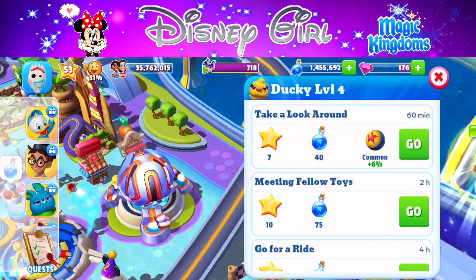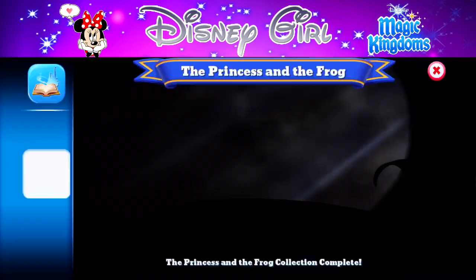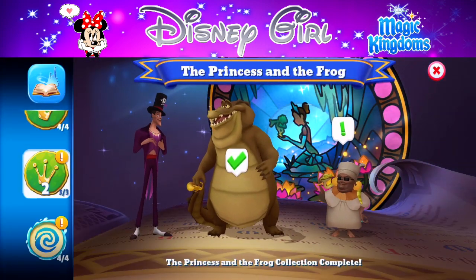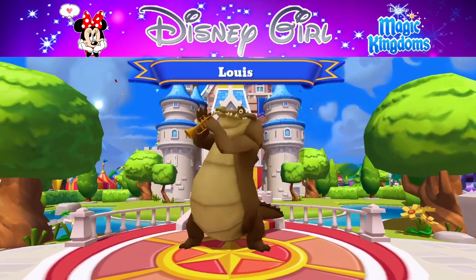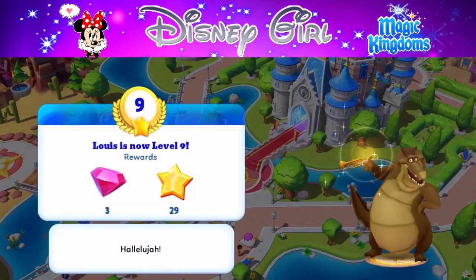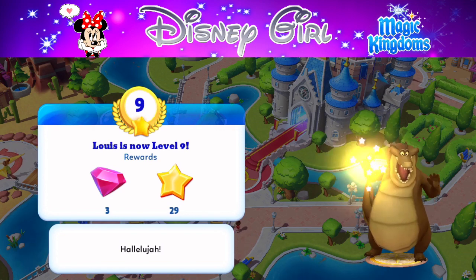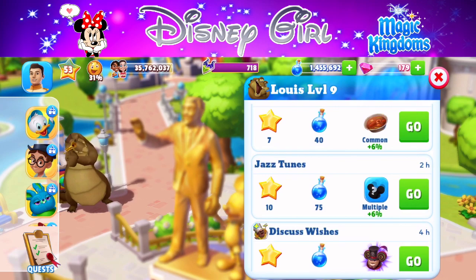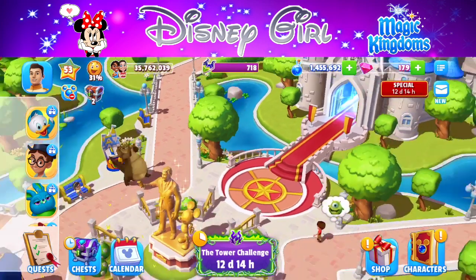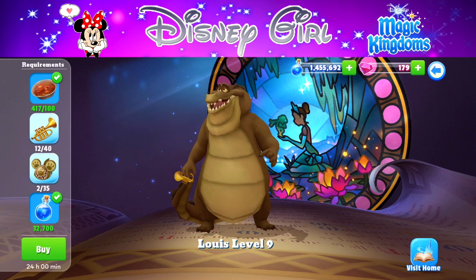The next character collection to focus on is Princess and the Frog. Lewis is going to be the featured character for Chapter two — he replaces Frozone, which is a bit of a surprise. Lewis is currently at level nine, which I'm really happy about. I had no idea he was even a level eight before — I thought he was a level six. I have 14 of 40 trumpets and two of 35 ears hats.